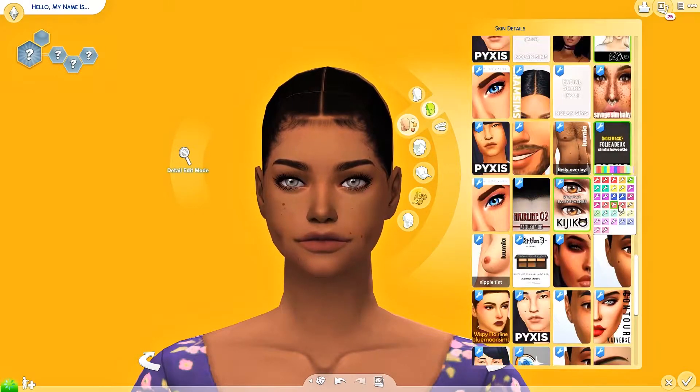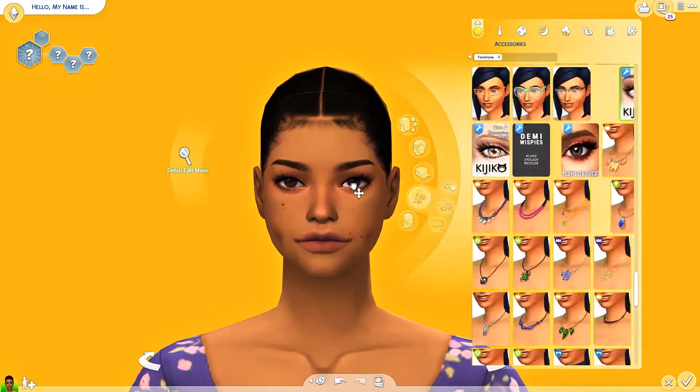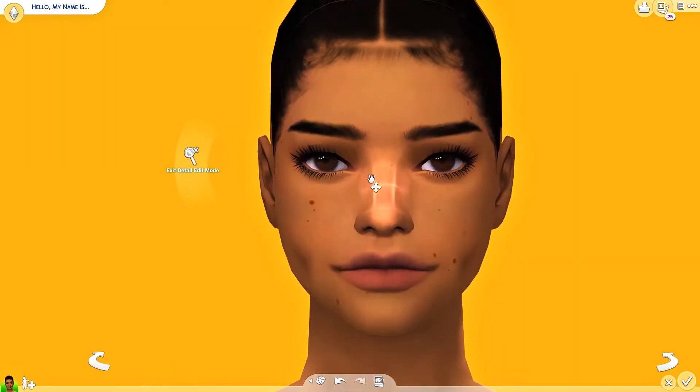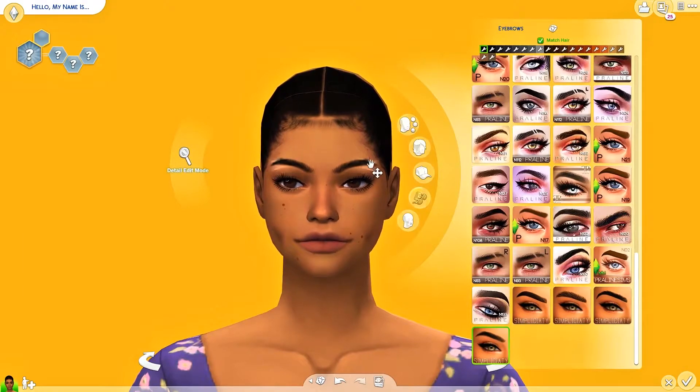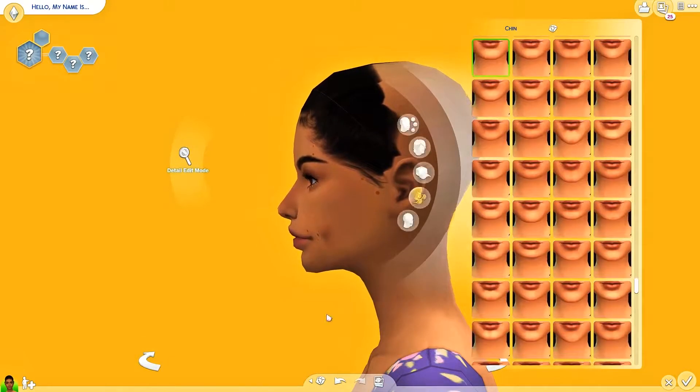She made a yellow CAS background, and I literally needed this background for my Sims, my creative Sims, and literally anything and everything about my life, so I downloaded it. The sim is called Ello Yellow.